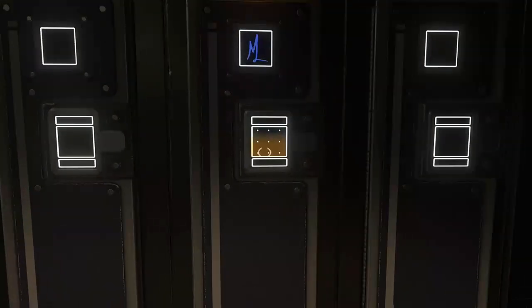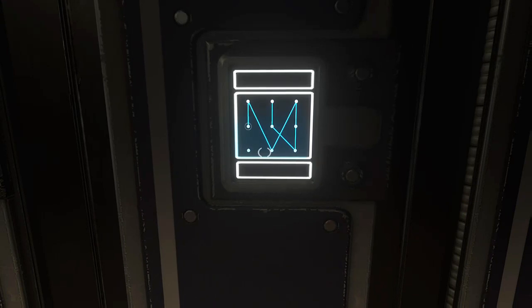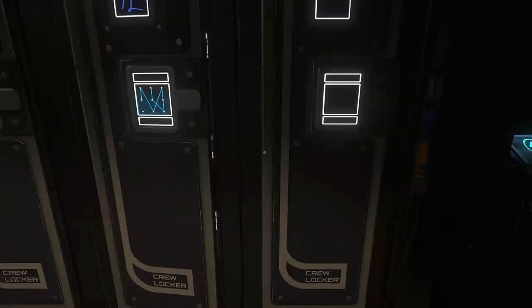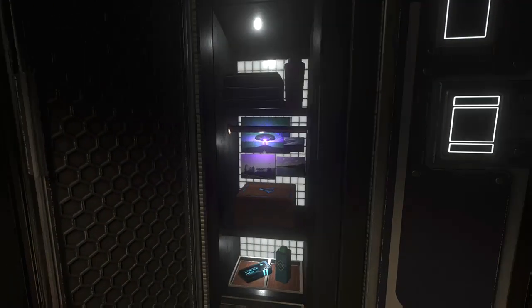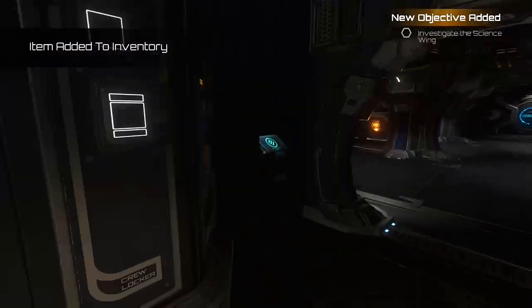Turn right and come to the other locker and put in another sequence. That will unlock the Suspect Mila achievement for opening Mila's locker. Open her locker with right bumper and swing, then grab the item on the bottom — the science wing part of a key. We need two pieces of this key.